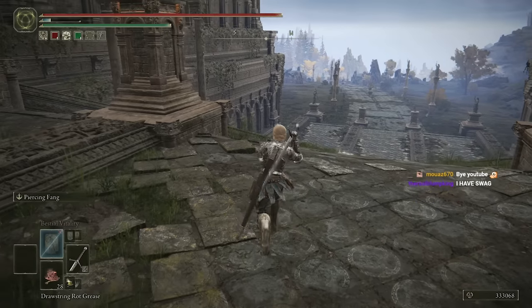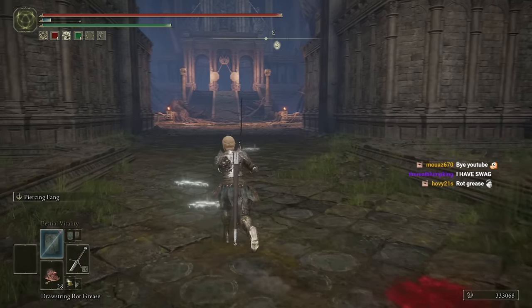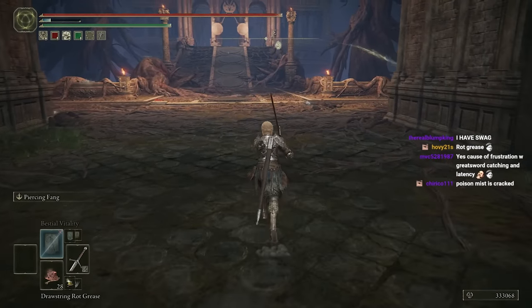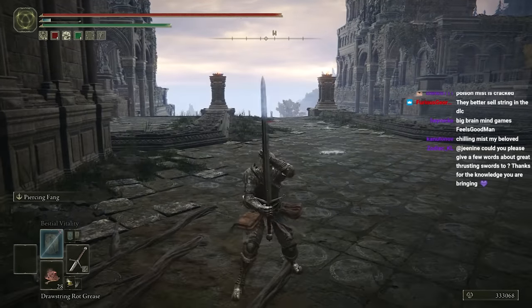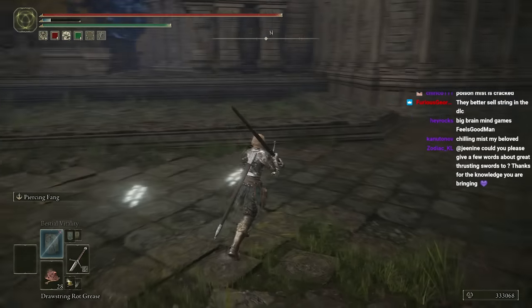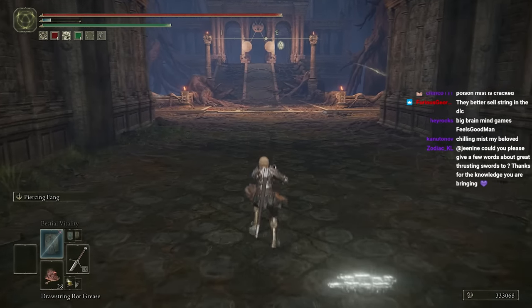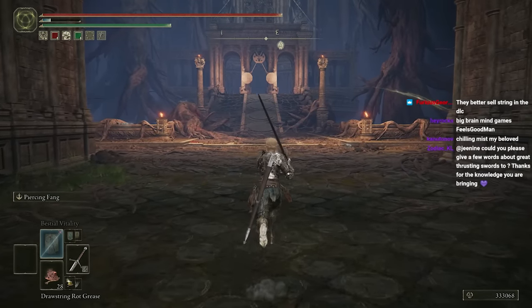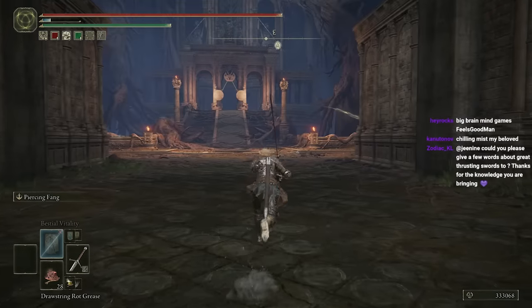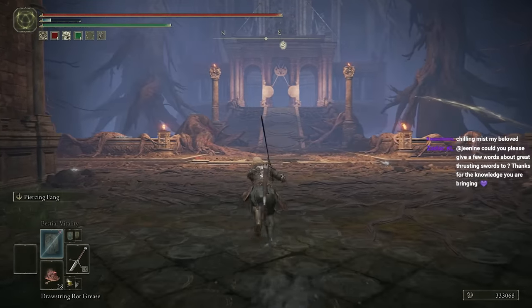Claymore is not necessarily the best weapon at keeping pressure to prevent Estus, but it's still possible. Also, what I just said about the crouching — that's a 1v1 thing. You don't really have time to do much of that when you're invading. This is really how you play the weapon in a 1v1, not how you play it against multiple opponents. You don't have time to do that.